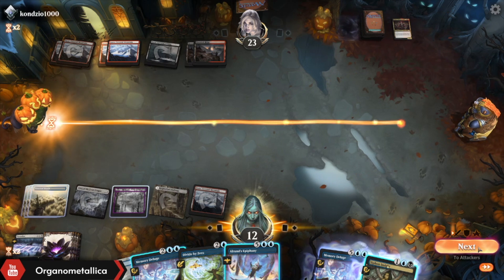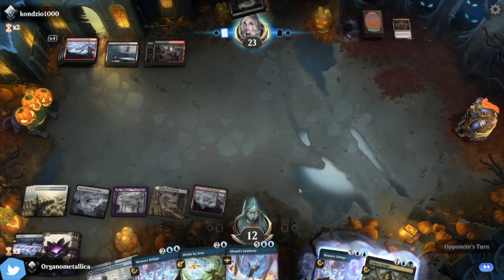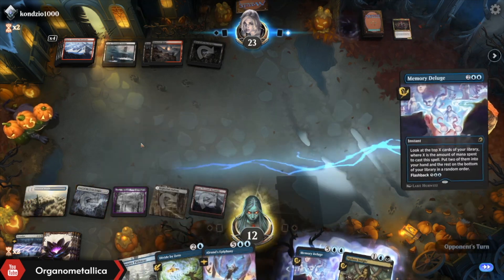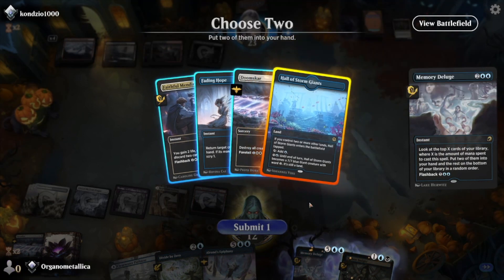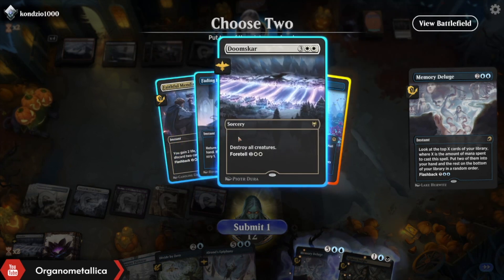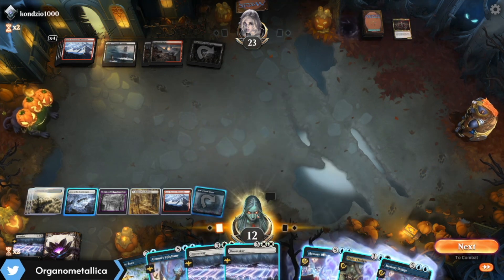I could foretell the Alrund's Epiphany but then I lose the ability to do anything on their turn. It's probably better to just go for a seven-mana Alrund's at that point. Hide the Eye Tyrant — see, nothing scary, no big deal. It's Memory Deluge. All of the Storm Giants is going to be good — it's going to be a way we can end the game eventually. I want this extra Doomscar. I kind of also want the Fading Hope — I think I need the Doomscar more. And then draw another Doomscar — of course, that's how it always has to go. Drop the creature land and make some birdos.